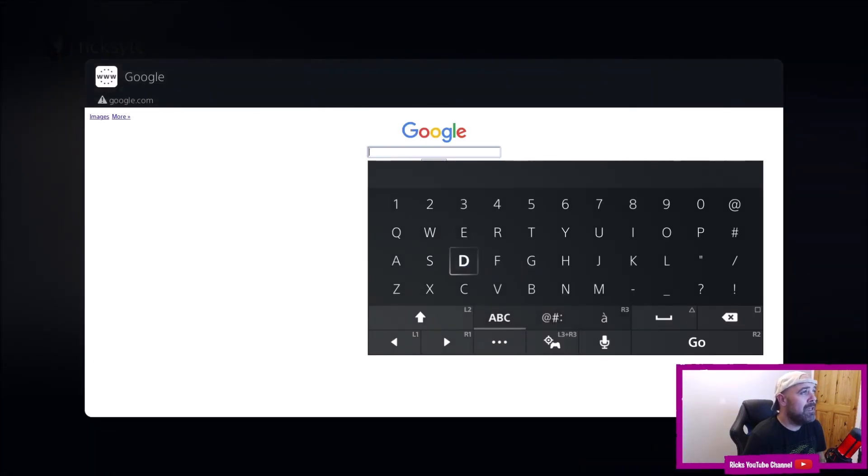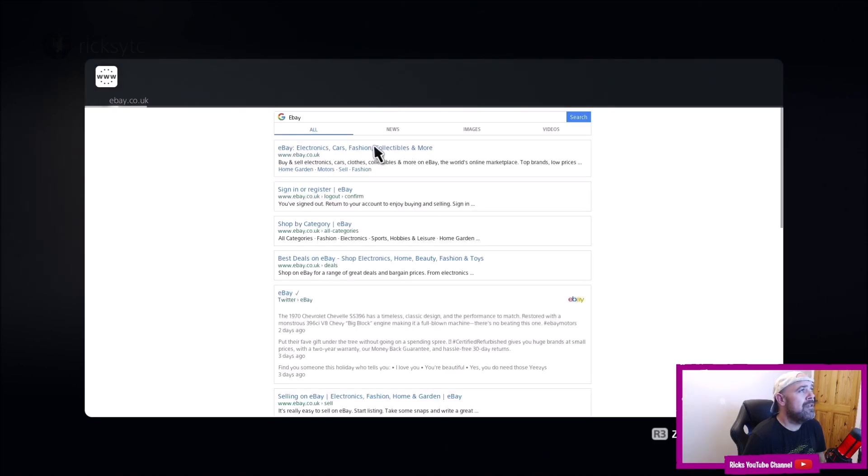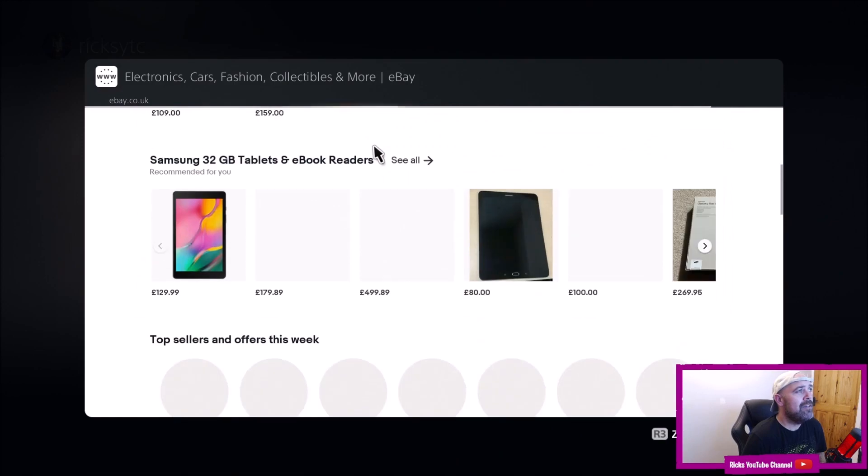If you're into anime, click anime. If you're into eBay buying and selling stuff, go to eBay — and there you have it, straight onto eBay.